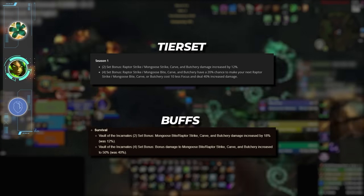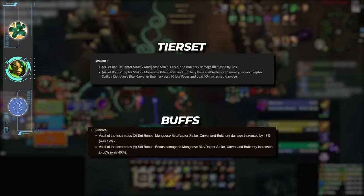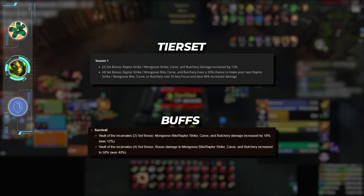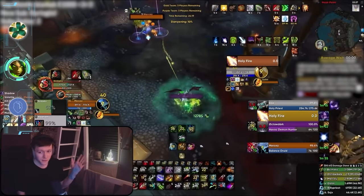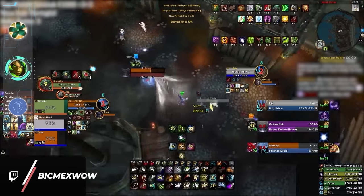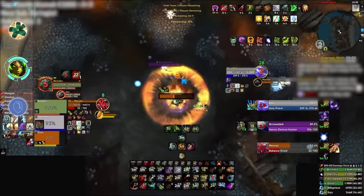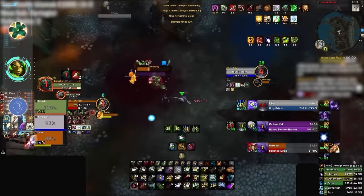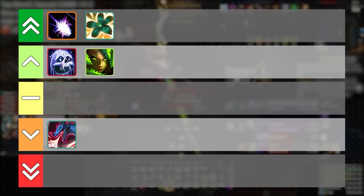Up next is Survival Hunter, who is seeing the return of their season 2 tier set which includes multiple damage modifiers on Mongoose Bite, which even now can hit pretty hard. When we reached out to Bicmex asking to review next season's tier, he seemed pretty happy. We don't expect these buffs to make Survival suddenly feel god tier since it will continue to be one of the more difficult specs to play, but it will definitely be an improvement and a perfect complement to Survival's insane consistent damage output. We will be putting Survival Hunter in the winner category.